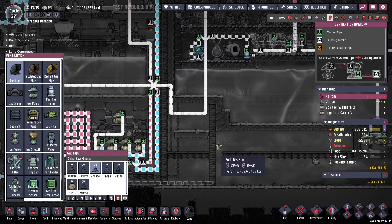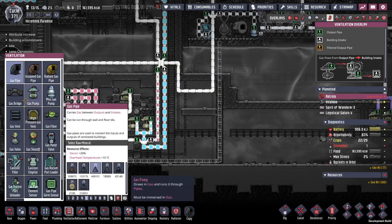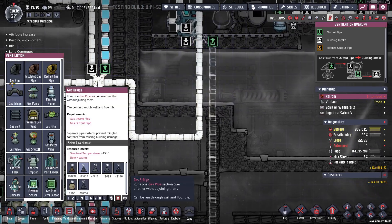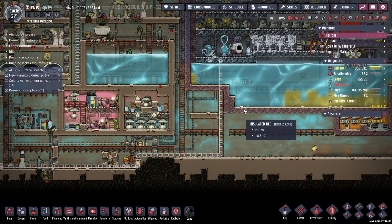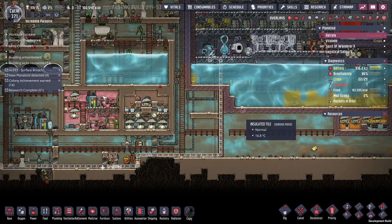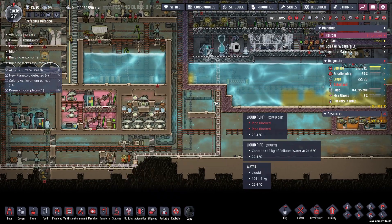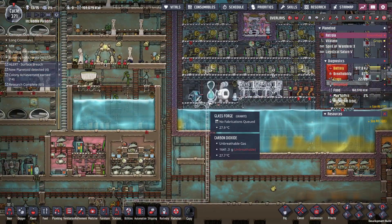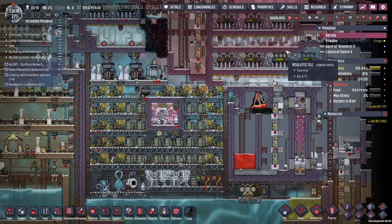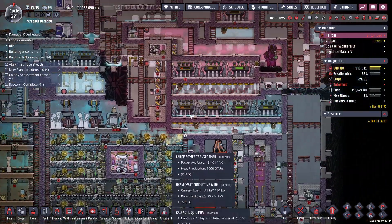That way I get more polluted water, even though I don't have a thimble reed yet — hopefully I find some. That takes care of that. We've got plenty of hydrogen, natural gas is coming up, and this will be the backup power. The steam turbines are mostly keeping up right now.